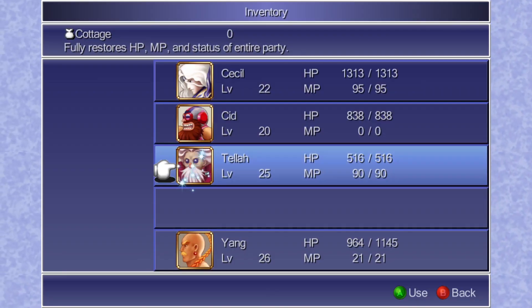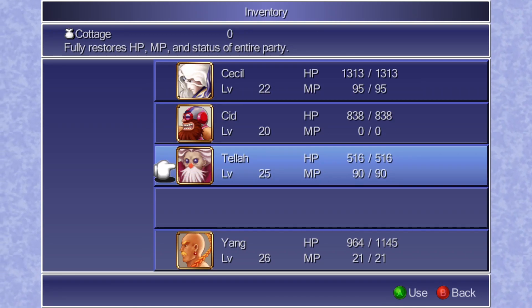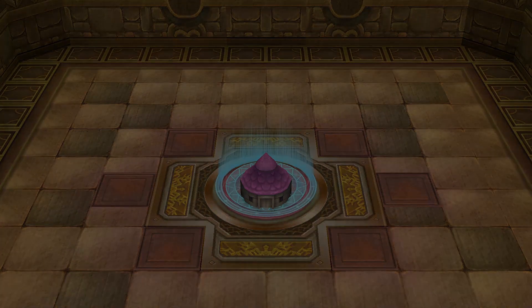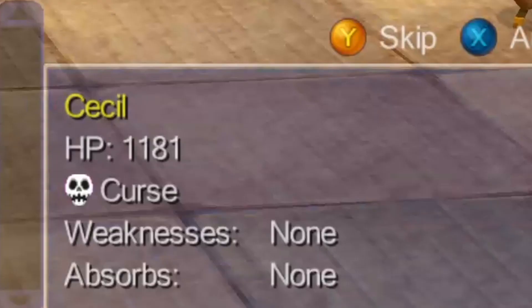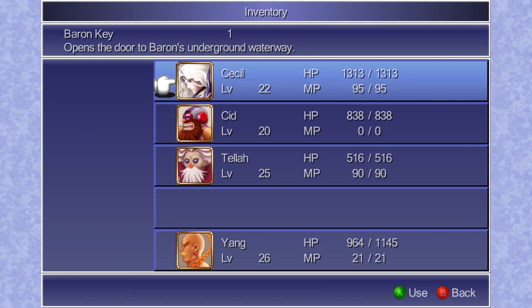Cottages become an elixir plus remedy combo, as they fully heal HP and MP and remove status effects as well. This does include Reverse, which means you'd have to be careful of when you use it. Other uses include Alarm Clocks inflicting sleep — as ironic as that is — Rolanberry conflicting with curse, gear and weapons getting deleted, and key items crashing the game so hard you have to Ctrl+Alt+Delete to open Task Manager to close the game.